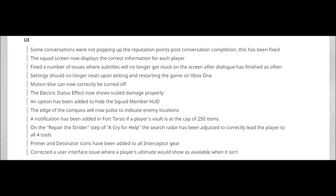UI fixes — this is important. Some conversations were not popping up reputation points post conversation completion; this has been fixed. The squad screen now displays the correct information for each player. Fixed a number of issues where subtitles would get stuck on screen after dialogue finished. Settings should no longer reset upon exiting and restarting the game on Xbox One. Motion blur can now correctly be turned off — finally! The electric status effect now shows scaled damage properly. An option has been added to hide the squad member HUD. The edge of the compass will now pulse to indicate enemy locations.